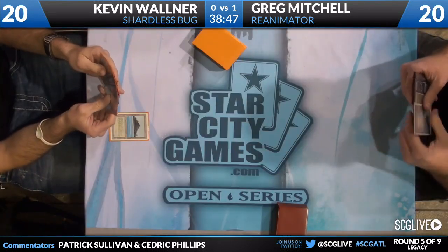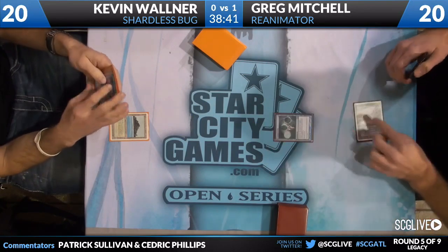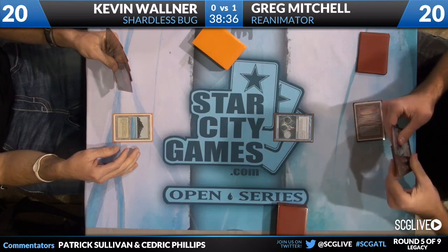For other Bug decks and Jund decks, Kevin is well set up not having that countermagic, to outgrind them with tools like Baleful Strix, Shardless Agent, and Ancestral Visions. But for combo decks, he's in a little bit of trouble. Game one is almost unwinnable. You see a Tropical Island from Kevin. He's going to pass it back — he's on six cards. Greg is going to keep his opening seven.